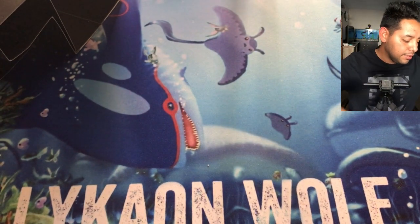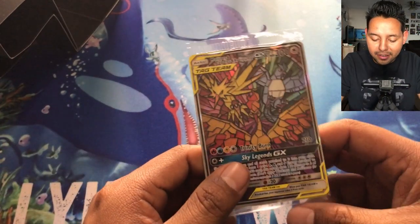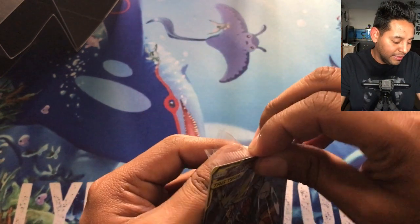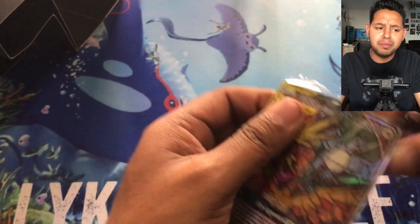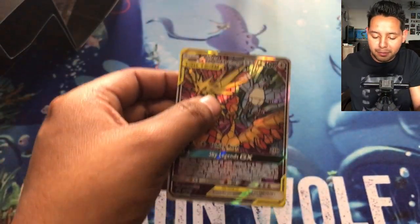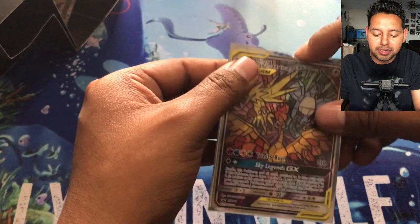You guys know what it comes with — it comes with a Moltres, Zapdos, and Articuno card. That's pretty cool. I don't think I have this, or if I do I don't think I opened it on camera, but regardless I have it now.